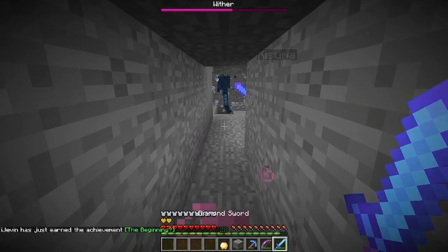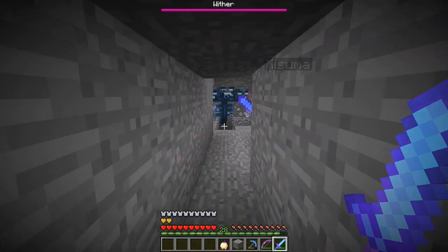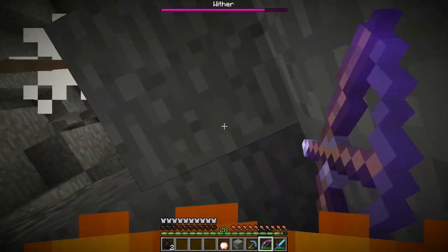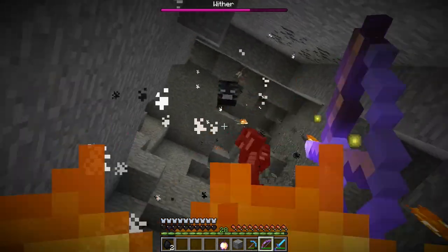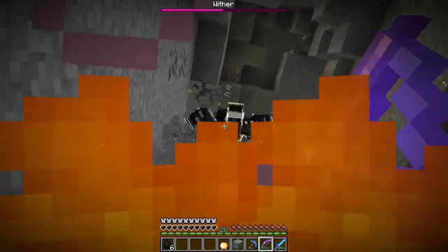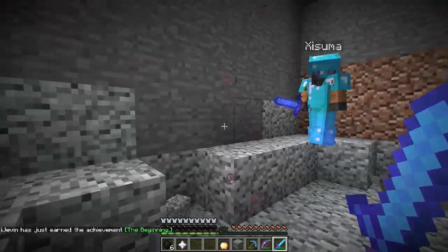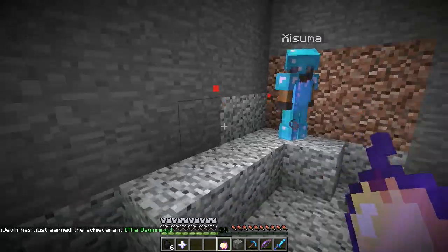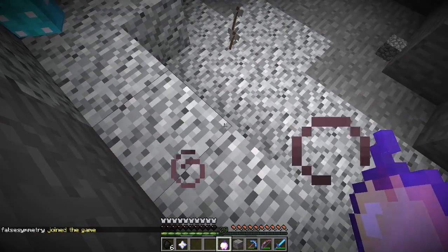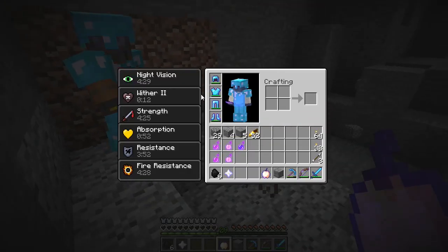Remember to block - that's what I forgot last time fighting withers. I'm popping regeneration. My partner can't find ghasts in the nether for regen potions. The wither is very difficult to kill - he's coming down, and now he's dead! I eat another apple; I've still got absorption and 20 seconds of regen.